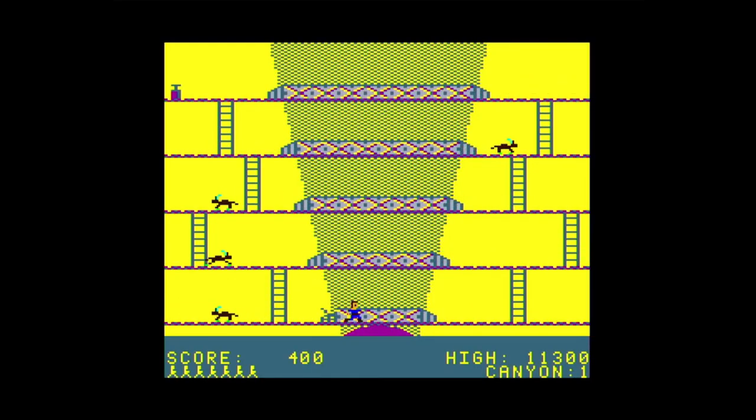Now on the first level, the blue is now purple and the background is yellow. I'm leaving the sprite colors as the same three colors each time, but you can choose any three colors you'd like from the palette of 16.